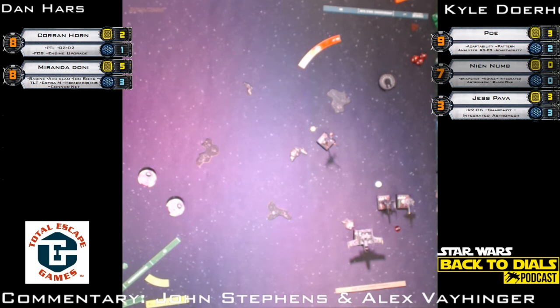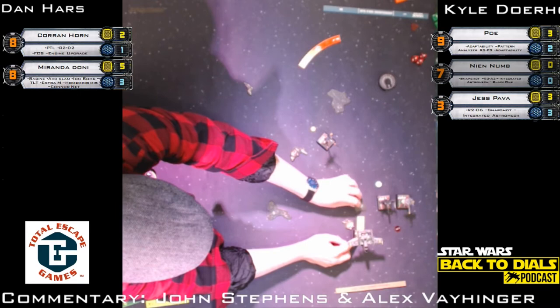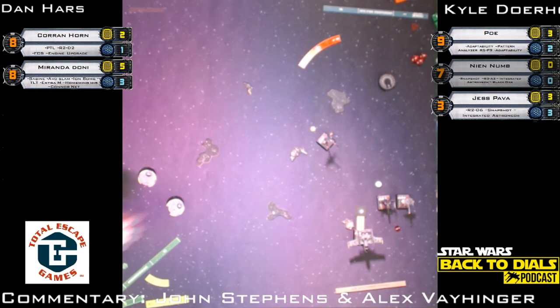The other ion bomb comes down — it's going to catch Jess. Poe is already ionized, going one white forward. I don't think it'll get Poe — it's tough to tell from our screen, but I think Poe is just out of range one of the ion bomb. After the ion bomb drops we reveal a maneuver template — hard turn to the right — that'll give Miranda some TLT shots at something.